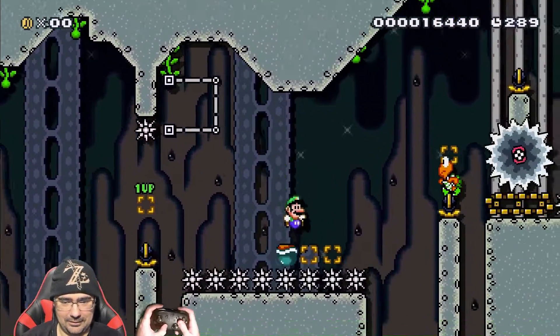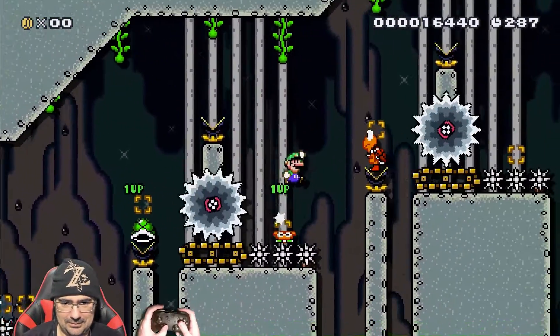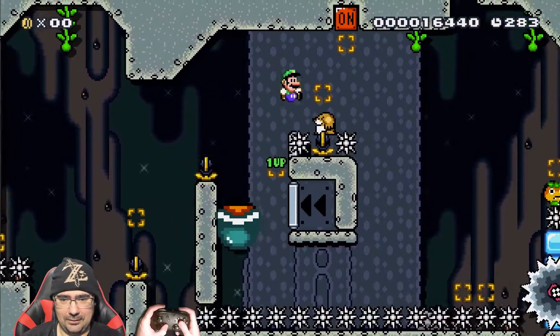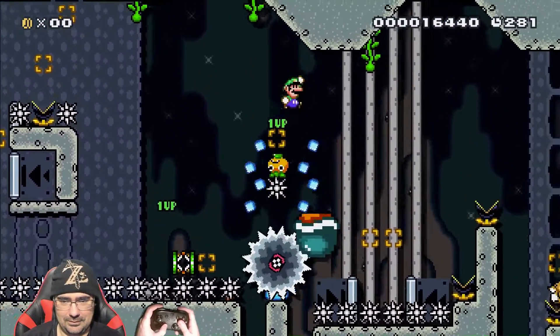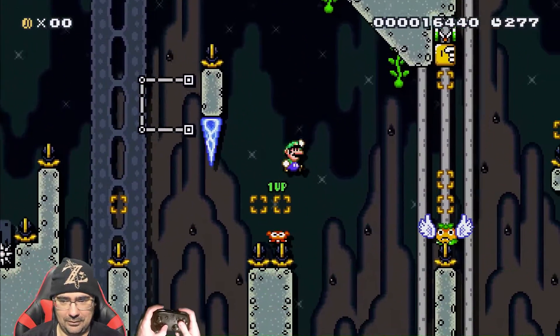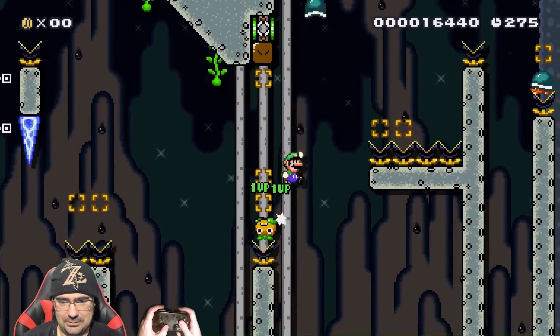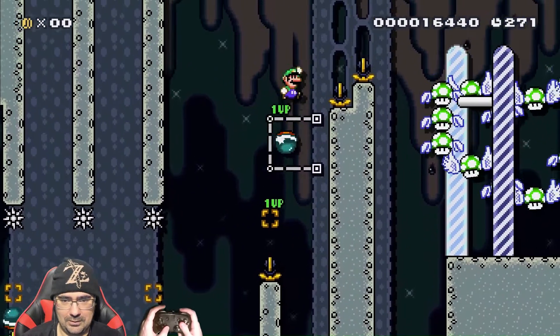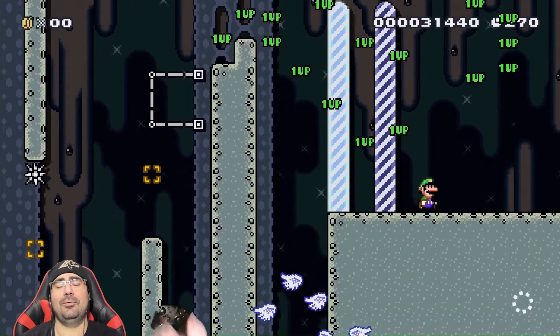We're gonna make it all the way back to the end — back to back. I think we're gonna do it. I think it's about to happen. I just need to do one more shell jump. Here we go. That's the shell jump. That's the level.